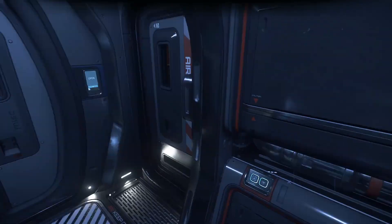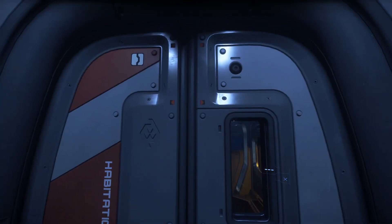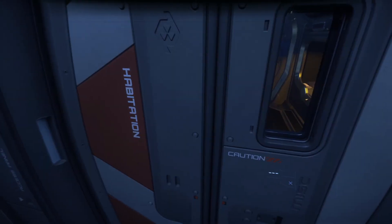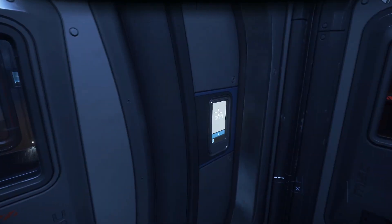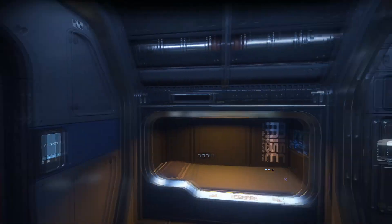Heading towards the rear of the ship, you'll find a small living quarters, complete with a bed, a small kitchenette with a fridge, internal storage access, a weapons rack, and right at the back, a bathroom complete with a sink, toilet, and shower.